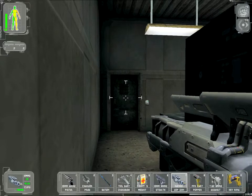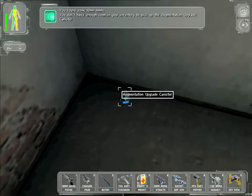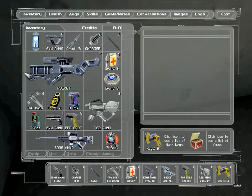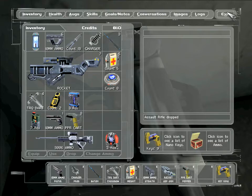We need to pick this up. What can we drop? We need to drop something so we can pick this thing up. I don't want to drop anything — all of this stuff is useful. What to drop? The joys of inventory management. I'm going to drop that because we can always pick up another machine gun later, and at the moment they're pretty much useless.